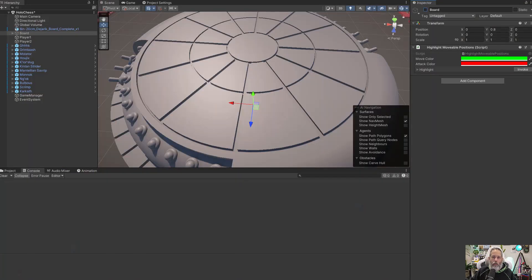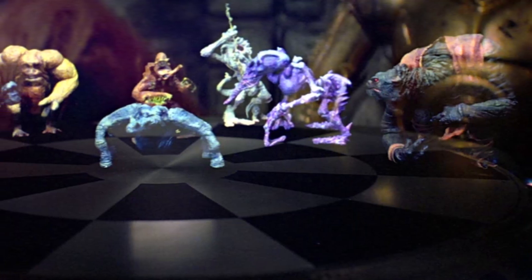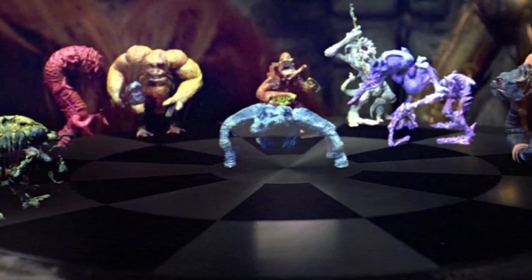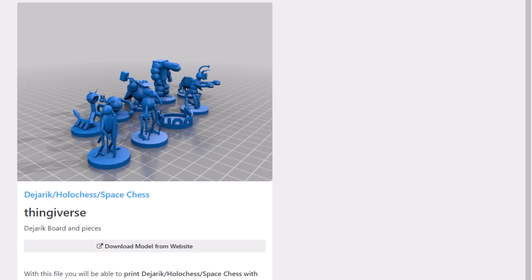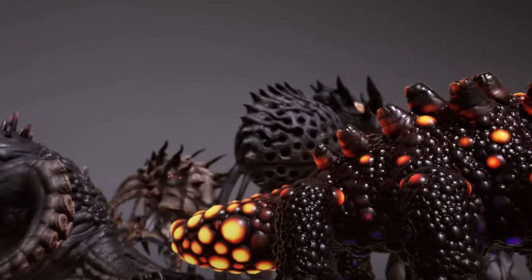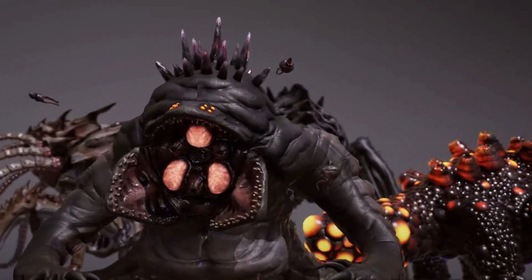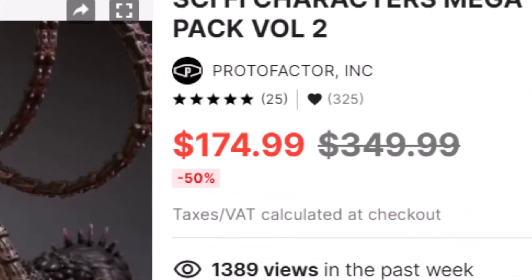I searched initially for character models that matched the board game. There are 12 different characters, all with weird unpronounceable names and interesting-looking alien models. I could find some versions of those alien models, but none that were animated or really made for games. So instead, I hopped onto the Asset Store and found the best assets that matched the theme. The Proto Factor Sci-Fi series seemed like a good fit and I already had it — I think it's on sale in one of the lightning deals right now.